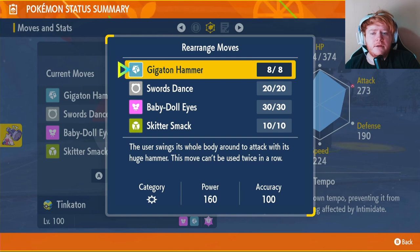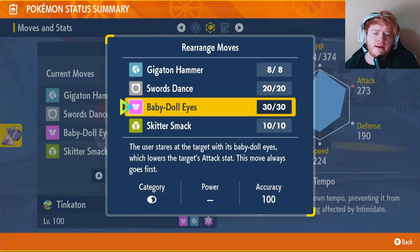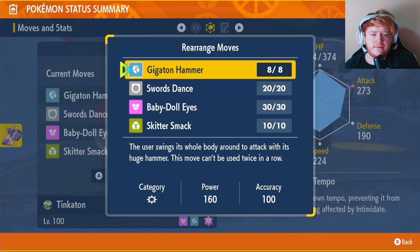Our moves are Gigaton Hammer, Swords Dance, Baby-Doll Eyes, and Skitter Smack. Gigaton Hammer is 160 power with 100 accuracy - very powerful, but can't be used twice in a row. Swords Dance boosts Attack by two stages. Baby-Doll Eyes has priority, attacks first, and lowers the target's physical attack. Skitter Smack reduces special attack for special attackers. Gigaton Hammer, Baby-Doll Eyes, and Skitter Smack are all learned through level up.